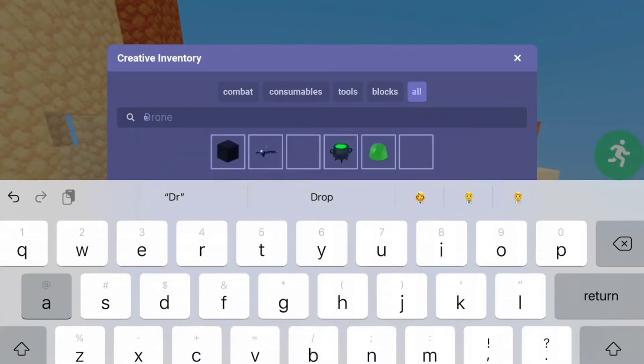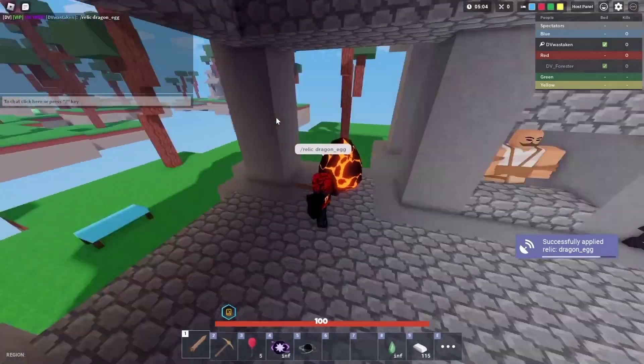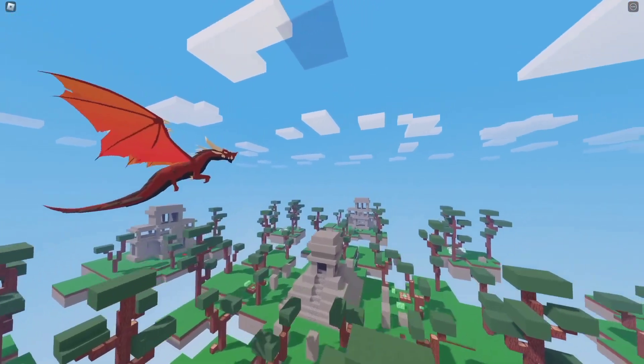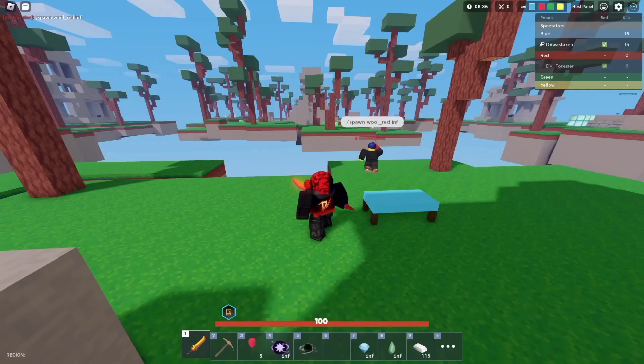You can obtain it by selecting its respective relic, Dragon Egg. It will be placed near the team's base, and after accumulating 10 kills total, the Dragon Egg will open up and summon a dragon, which can be used to aid the team in battle.